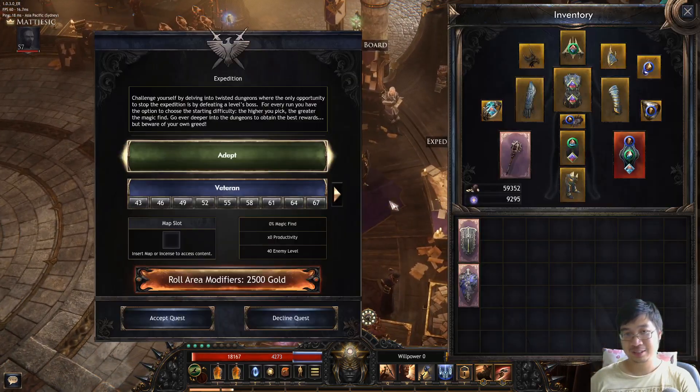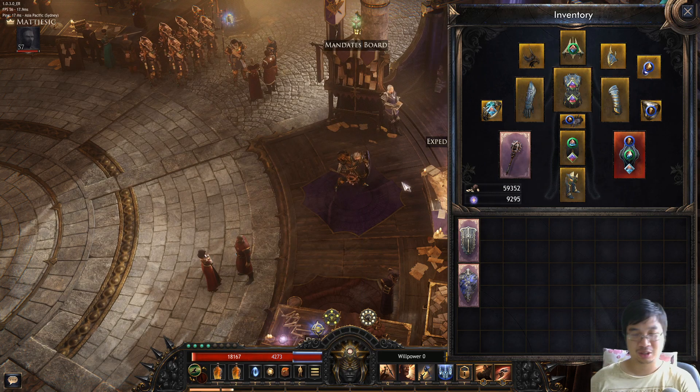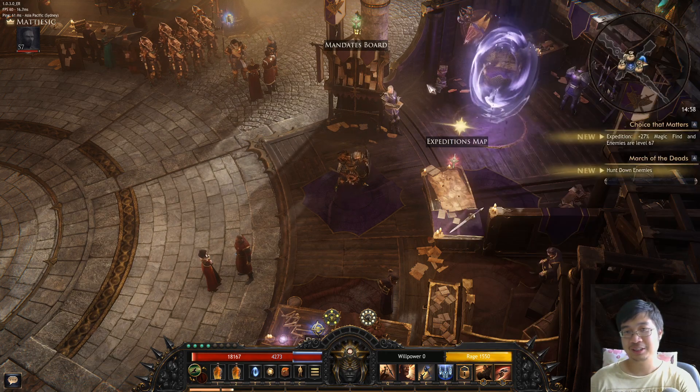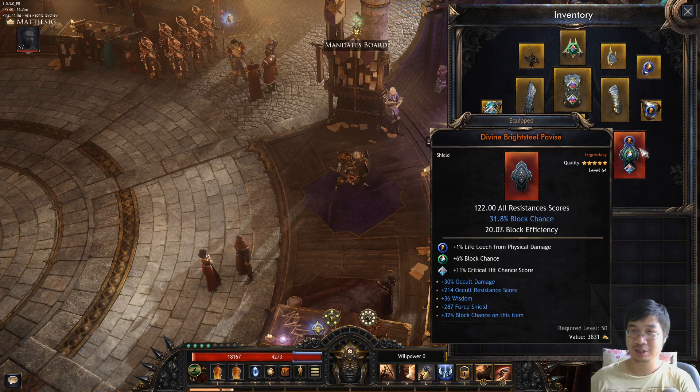Welcome back guys. We're gonna go for an energy expedition. This one is the level 67 one. We haven't been rushing a lot and I'll be making more guides as I go. We got lots of good shields and this one has the most block chance which gives us the best damage.